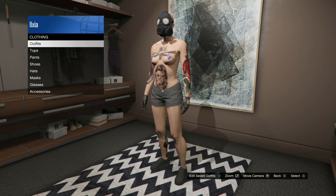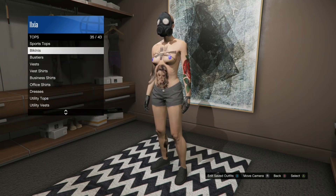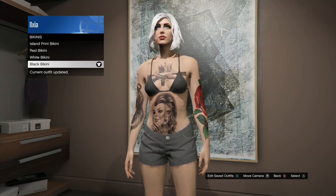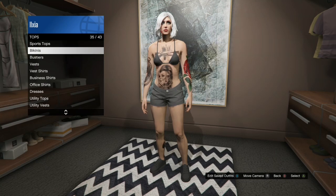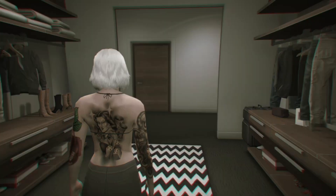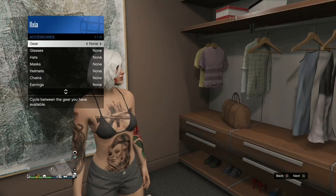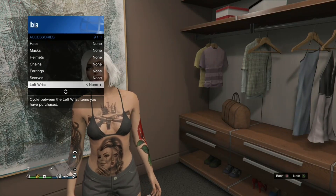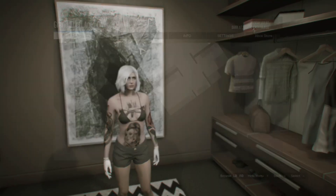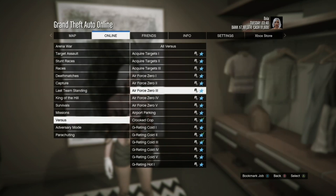Once you spawn in, go to your clothing store. If you're in your apartment and you have the black bikini top, put that one on — it's in the bikini section. Once you're done with that, put on any gloves you want, but make sure you don't have a necklace or anything because it will mess up the topless glitch. Even putting a hat on can mess it up, but gloves are fine.